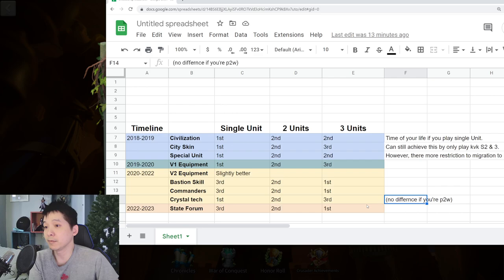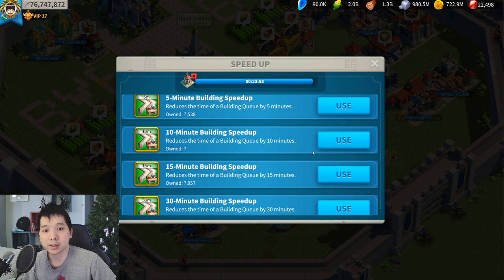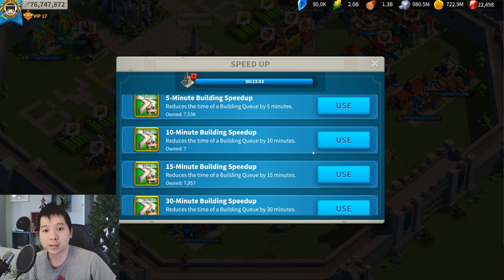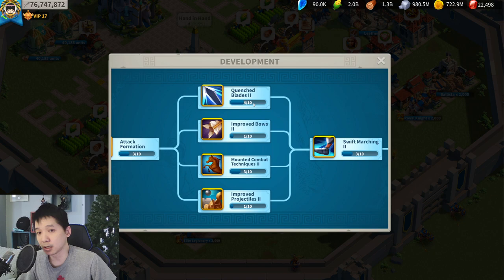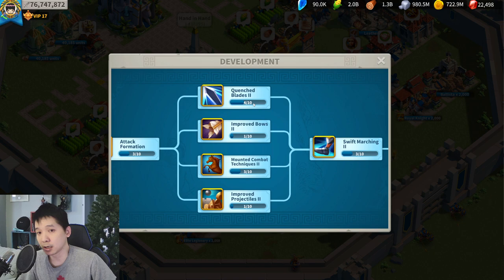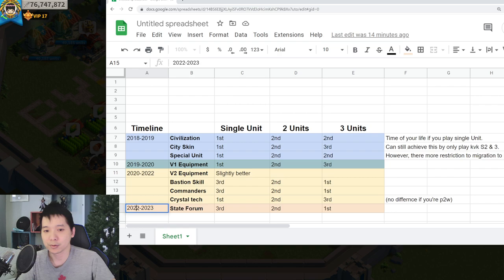For crystal tech, single unit type still has a slight edge. If you're free to play or a low spender, there is no difference if you've maxed out all crystal tech. But if you're a free-to-play or low-spender player, you can choose to focus on one type of research — for example, only upgrading infantry tech and ignoring the rest. So crystal tech is a slight barrier, but only for free-to-play and low-spender players.